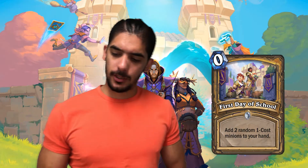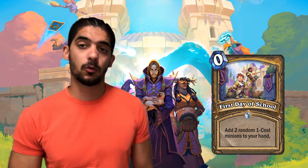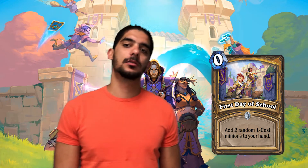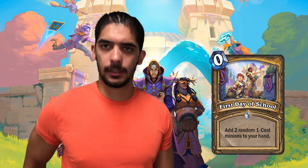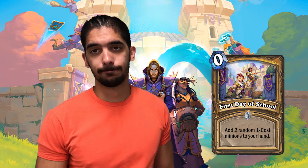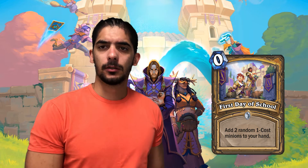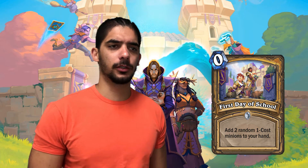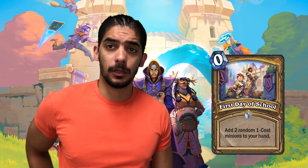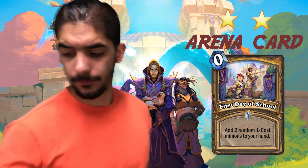Next we've got 1st Day of School. This Paladin spell costs 0 and says: add 2 random 1-cost minions to your hand. I took a look at the 1-cost cards and most class-specific 1-cost cards are pretty strong — some from Demon Hunter have already been nerfed and still see play. But most neutral 1-cost cards are weak, so this card is inconsistent. Getting 2 cards for 0 mana is decent, but there's a lot of RNG involved. It's good in the opening hand but almost useless late game. I'm gonna give it 2 stars — good in Arena, very low chance of constructed play.